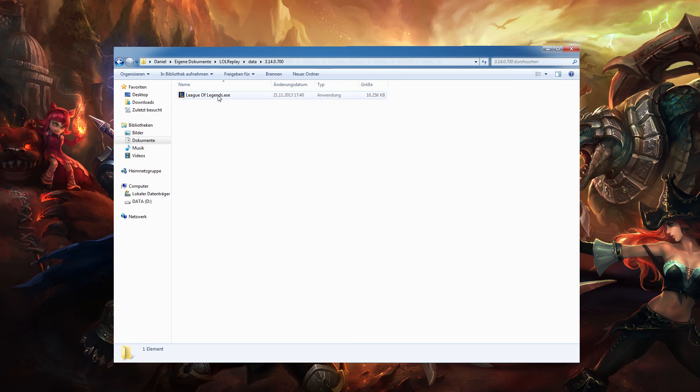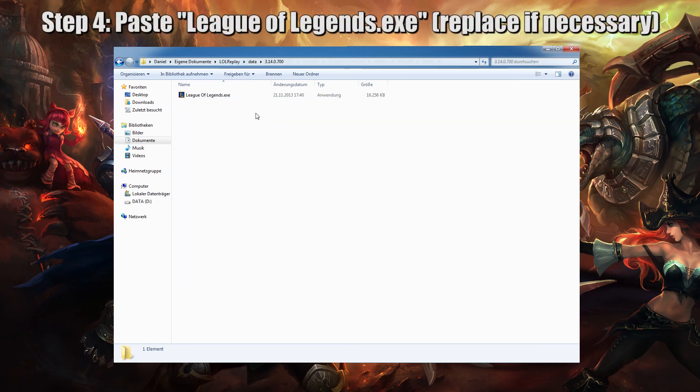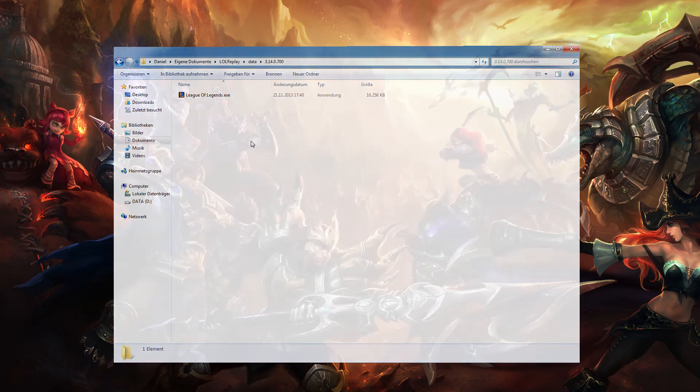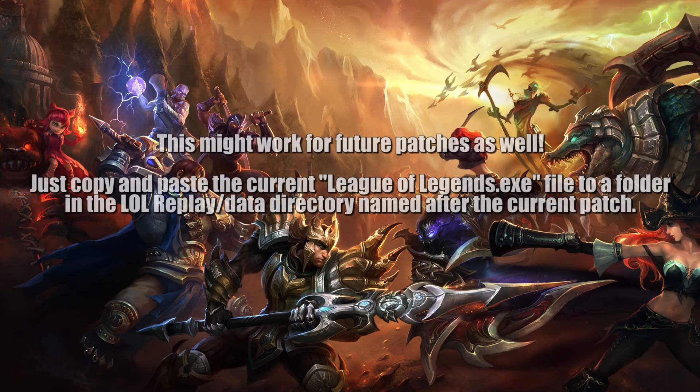You need the folder named 3.14.0.700 — if this folder does not exist, you have to create it. Whatever file was already in there I think caused my replay to crash and show a bug splat error. If that's the case for you, just copy and paste the exe in there, and that's it — that fixed it for me.